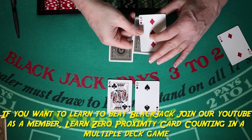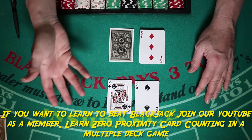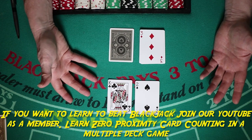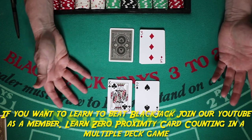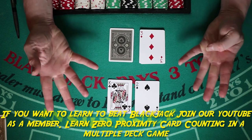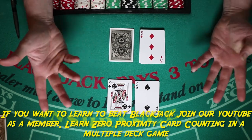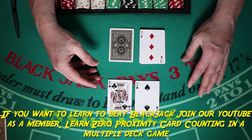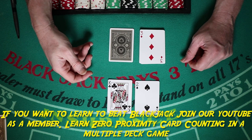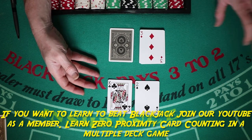People will argue with you at the casino, but 12 against a three is a hit. More cards — your chances of busting aren't necessarily slim. There are four 10-value cards that'll take you over: 10, jack, queen, king. Anything else may improve your hand or get you closer to breaking. So you're going to hit your 12 against a two or a three.